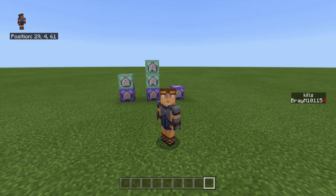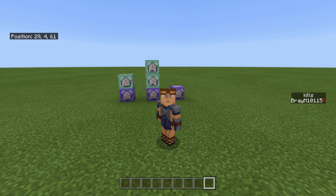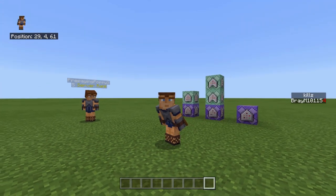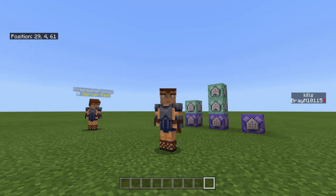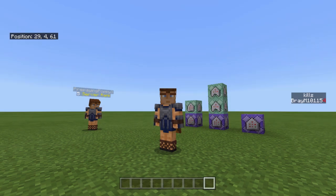Hello everybody, this is Bram here. Today I have a kill counter tutorial for you to use in your servers. It's really useful — only six commands — and the best part is it's an item kill counter, not XP. So if you're using XP in your server, no need to worry about it. This is pretty much foolproof by what I've tested. It still works like the XP one in that the closest player gets the kill. Before I start, please leave a like, subscribe, and hit the notification bell.